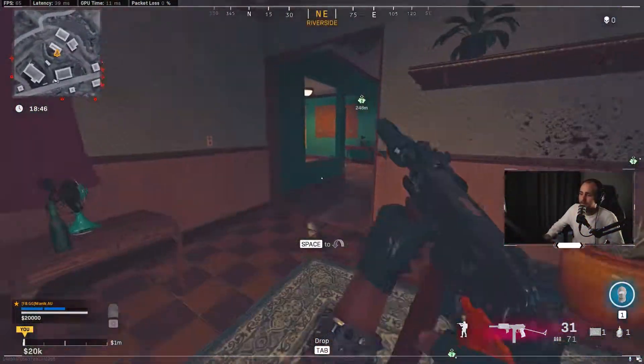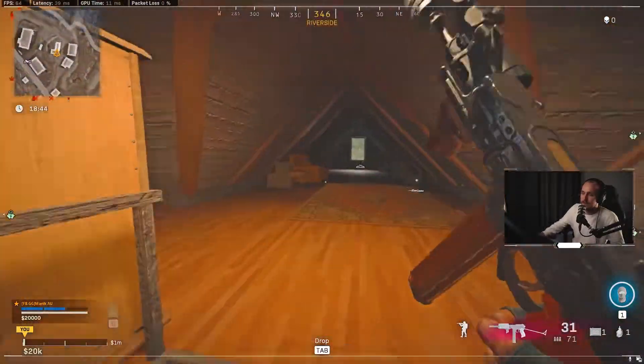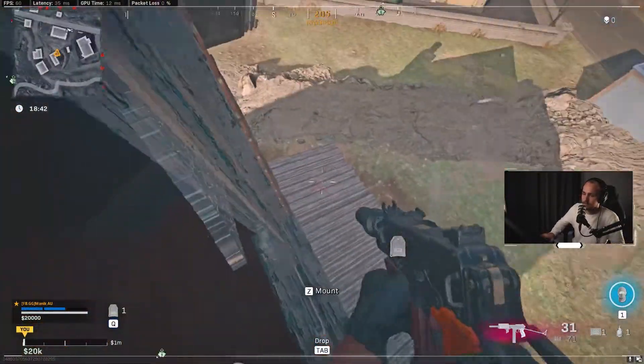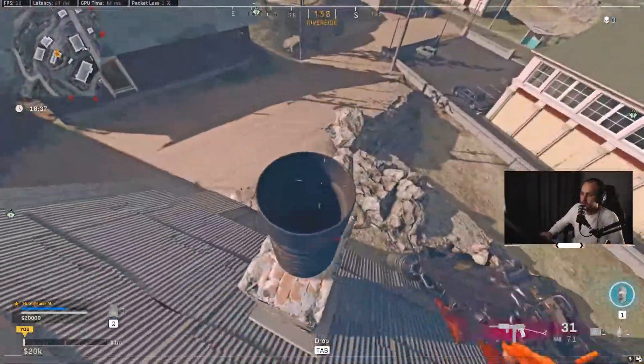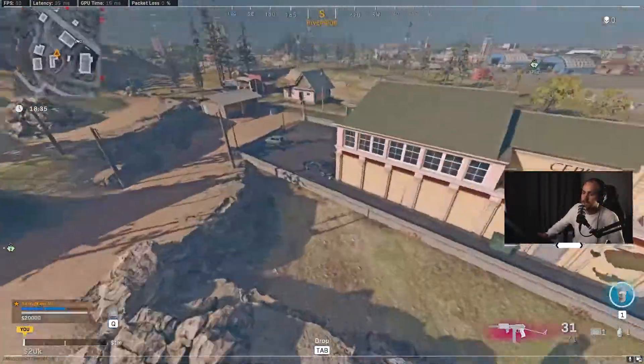For the restaurant near Rivertown, we jump into this top building here. Run all the way upstairs, out this window, onto this ledge here. From this ledge, we can jump onto the roof. From the roof, we'll jump up onto this chimney.